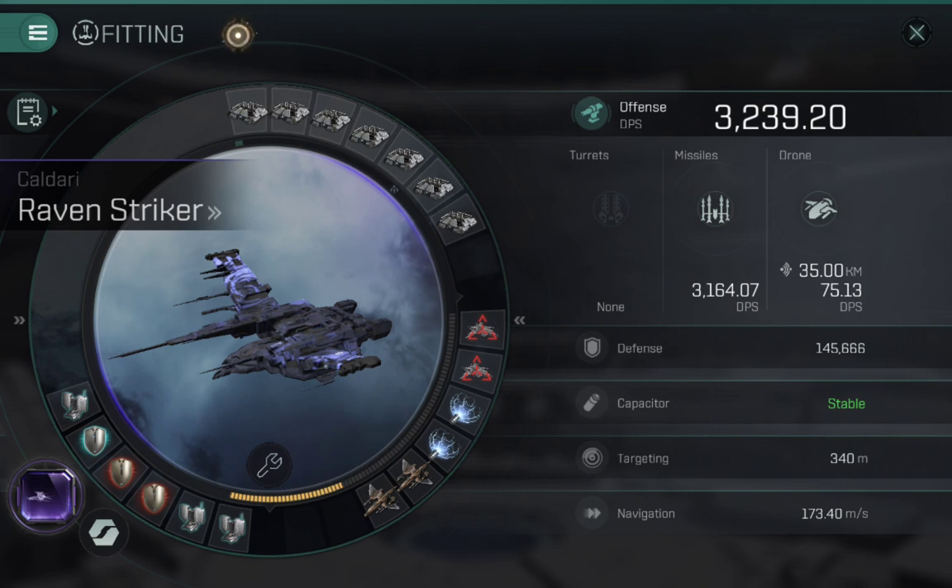I've never actually used the neutralizer because I tend to keep quite a close eye on local and alliance chat, and I've very rarely been jumped. I'm also flying with two other Ravens who also have webs and drones. Since I've never used the large neutralizer, I thought I might as well put the extra web on, because it does help when you're warping in at zero — especially later in the wave when NPCs are getting close, it helps kill things a bit quicker with the torpedoes.